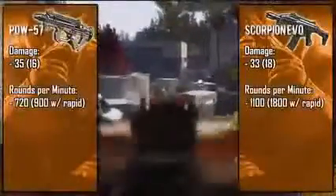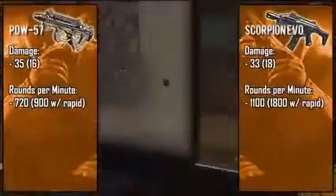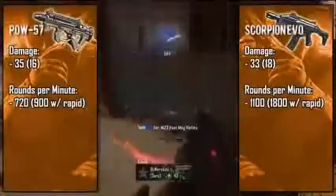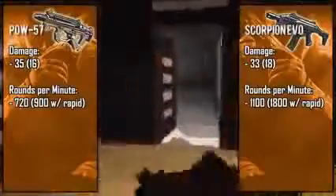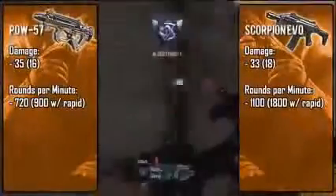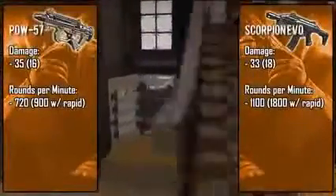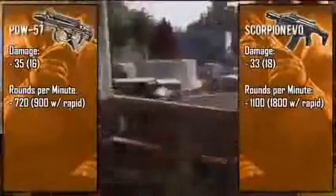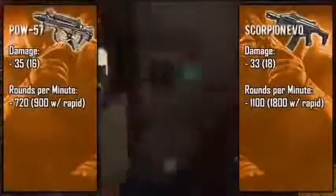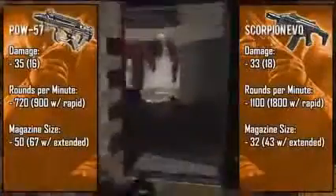Taking a look at fire rate — the Scorpion shoots ridiculously fast at around 1100 rounds per minute, give or take about 20 rounds, which makes it the fastest shooting gun in the game. Up close this gun seems like it instantly kills enemies because of how fast it shoots, but it also makes it much harder to handle in long range gunfights. The PDW comes in at an average 720 rounds per minute, which is much easier to handle at all distances, but face to face with the Scorpion you'll most likely get mowed down.